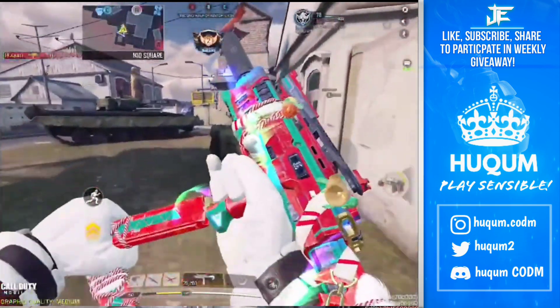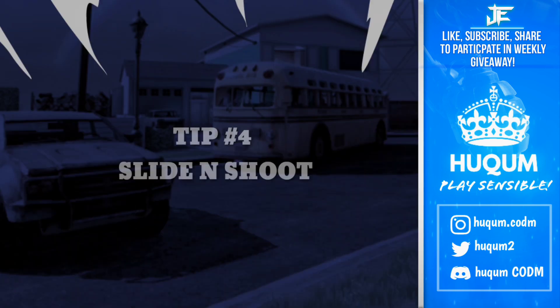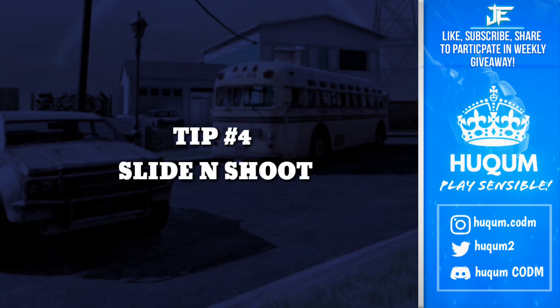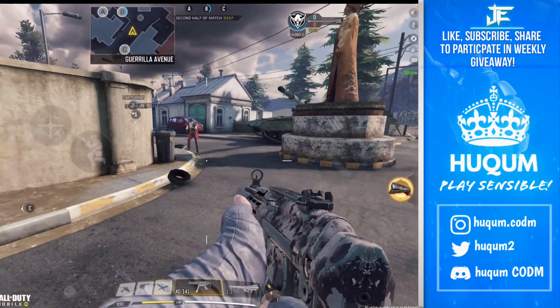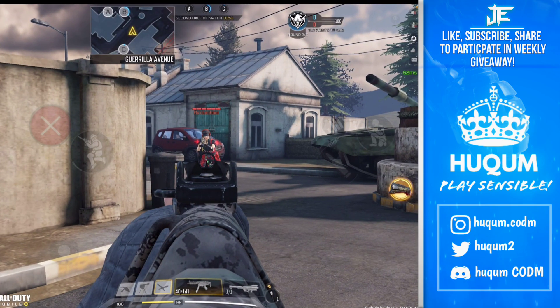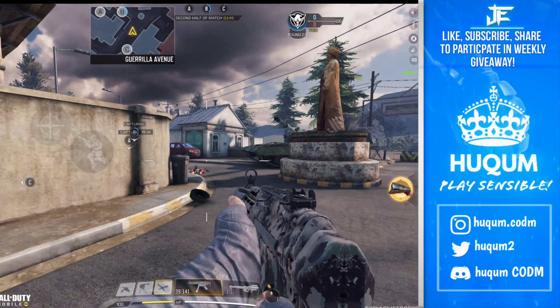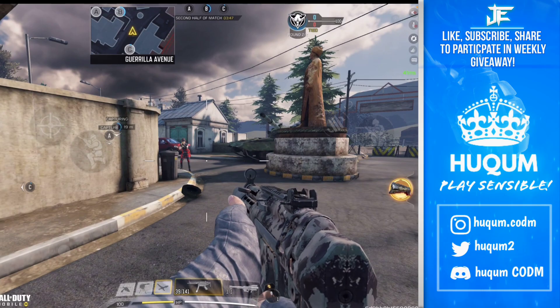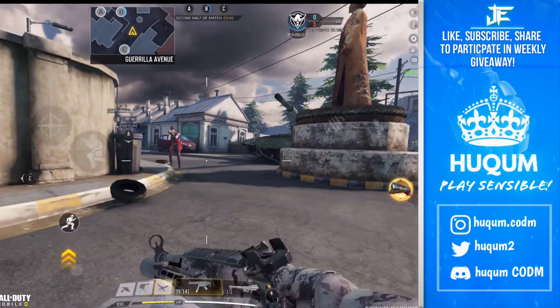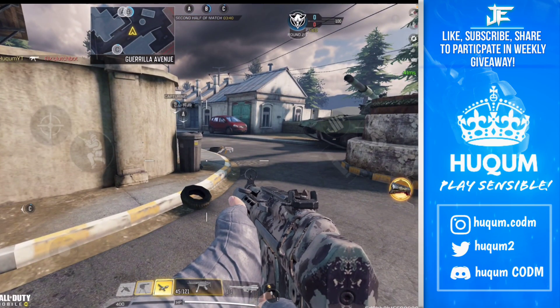The next tip is slide and shoot. While I am coming, devil bro knows I am coming — we are right in front of each other. One thing is I can directly start shooting at him, but another thing is I still take a small slide and shoot.